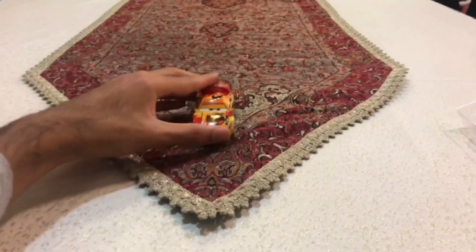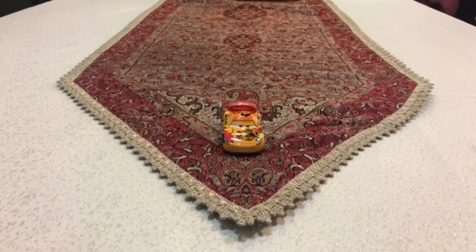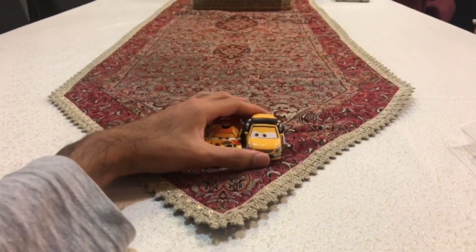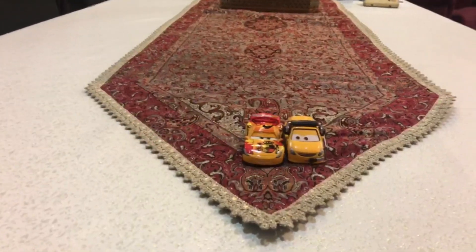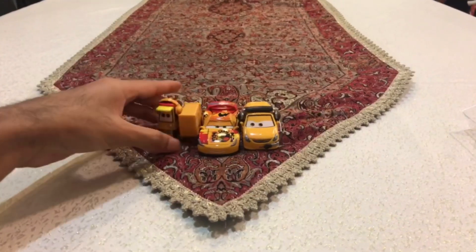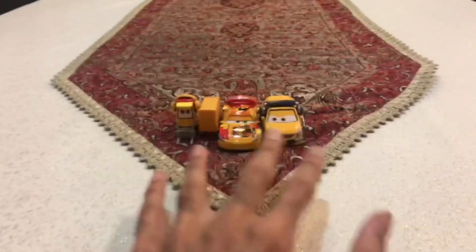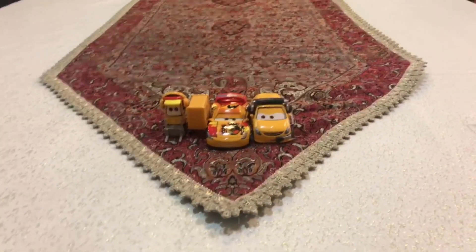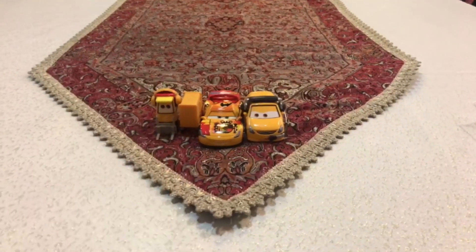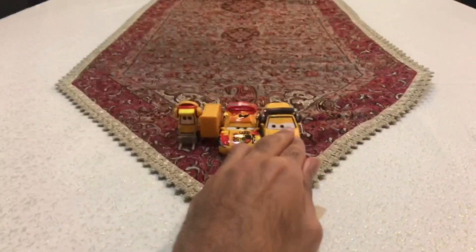I will show you the cards from Team Spain that I already have. Here is Miguel Camino's crew chief named Petro Cartelina. And here I have Miguel Camino's Pity named Hong Cho. So it looks like I already have these cards from Team Spain — here I have the Pity, the Racer, and the Crew Chief.